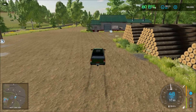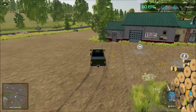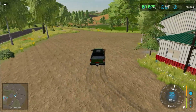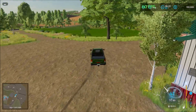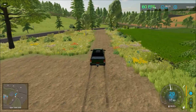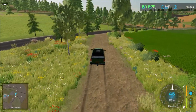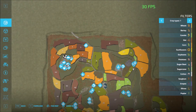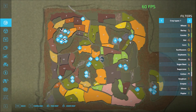Over here we have the sawmill — so wood chips and lumber. And here we have the timber as well, so three sell points there. From here we just drive down. There are some sell points in the center here, so we drive around and visit the gas station.